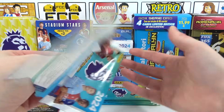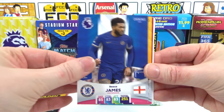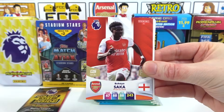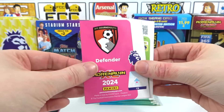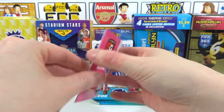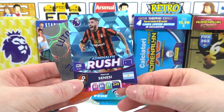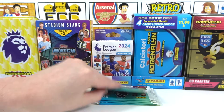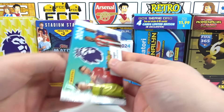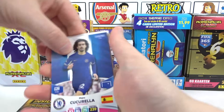Something pink catches the eye — is it a Golden Baller? We have Rhys James, Bueno, Saka — you asked for him — and Bogle. Then we get a Luton badge. It's been a badge every single pack. We have a Sensei insert. There's an adrenaline rush when you see the pink at the bottom but it turns out to be a badge. Alternate packs, alternate badges.